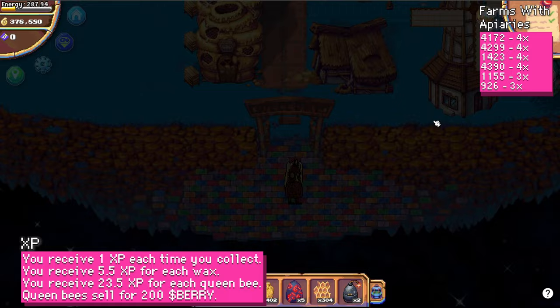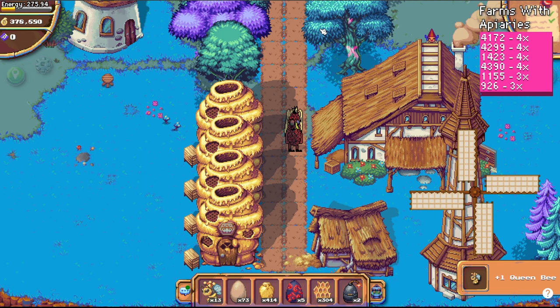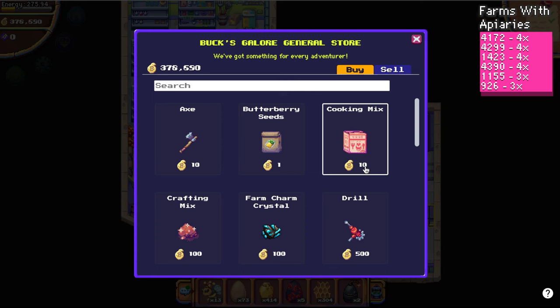Once you reach level two beekeeping, wax will start to randomly drop, giving you 5.5 XP. And at level five, you'll start to see queen bees drop, which give about 23.5 XP each.